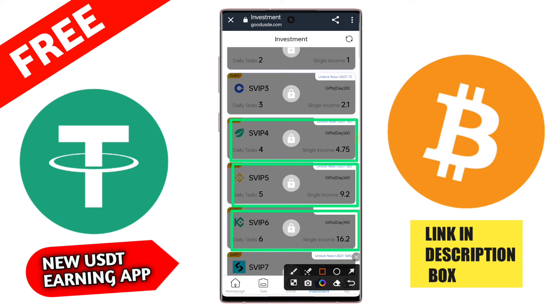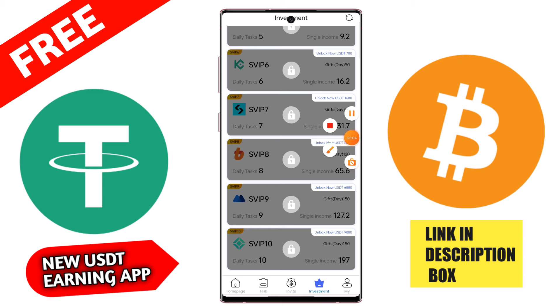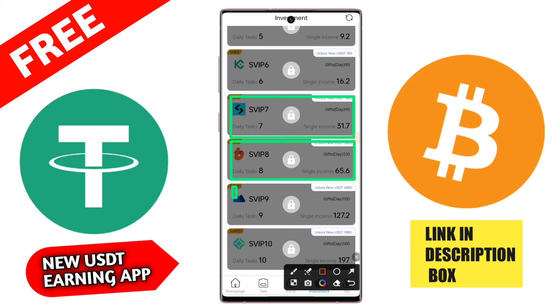Here is your invite code and referral link. Copy the link and share this platform on social media platforms such as Instagram, Facebook, or Telegram, and you get high commission on this application. Then click here to withdrawal.